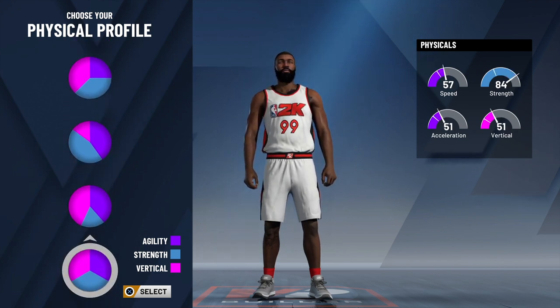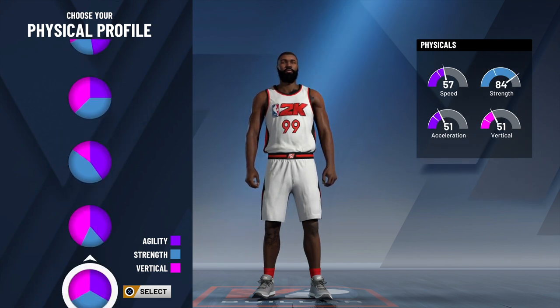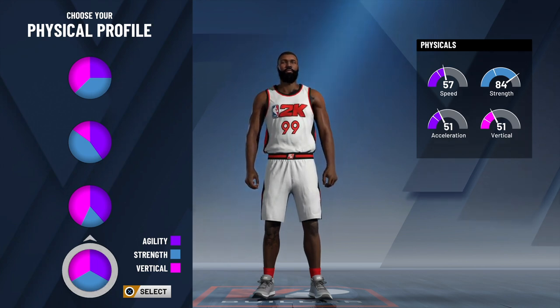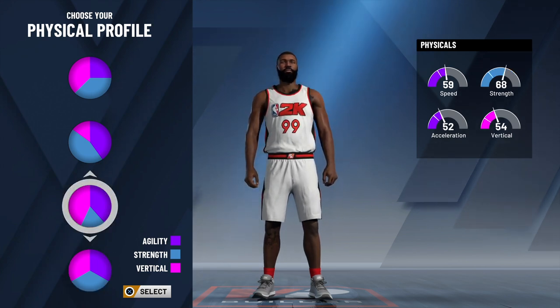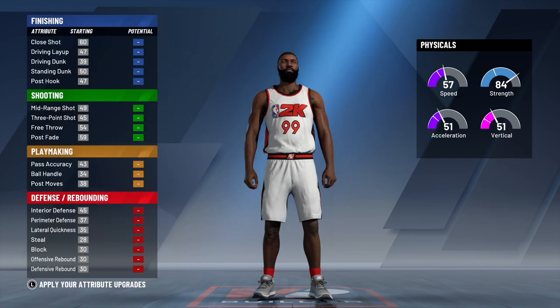Now for your physical profile, I think the best one is the one split evenly in thirds — the balanced one. Because I feel like that's the one that gives you the most strength, as well as decent speed, acceleration, and all of that. So you want to go to the one all the way at the bottom — that's the balanced pie chart.